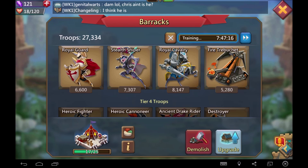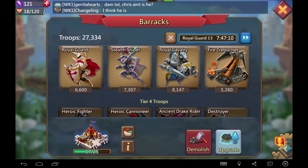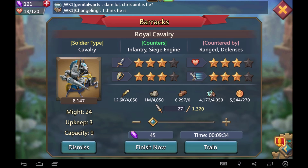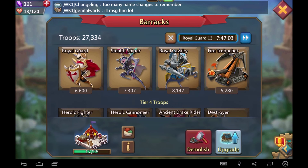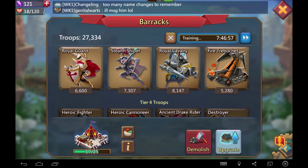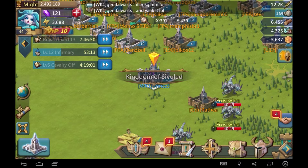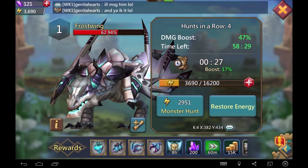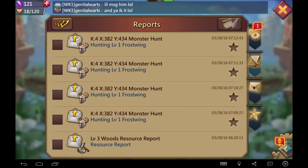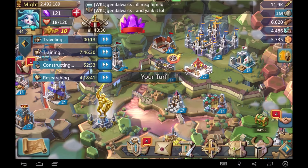We're going to go ahead and train our Royal Guard. Typically I only build cavalry and stealth snipers — mainly cavalry, because cavalry moves the fastest and not a lot of things really beat them down. You need a lot of stealth snipers to beat cavalry down. A lot of guys like to invest in infantry because they can carry the most, and my cavalry usually counters them. We're going to hit this Frost Wing yet again — it's at 62% and we're just going to keep hitting it. So I've gotten 4 rewards from this Frost Wing so far.